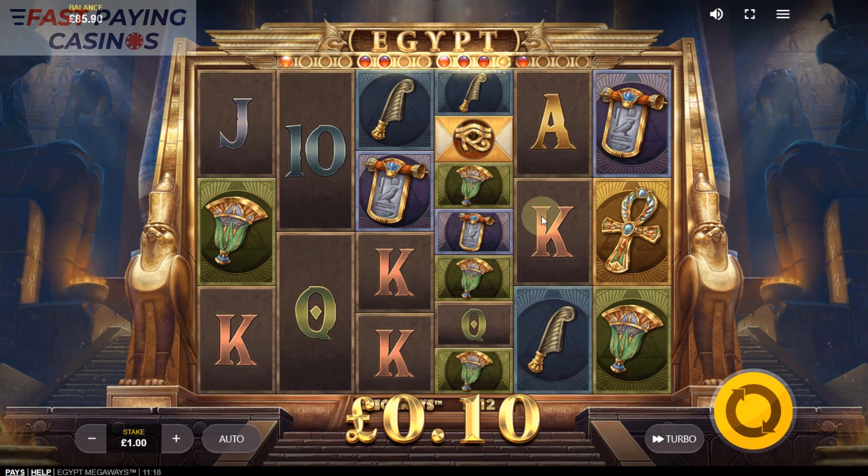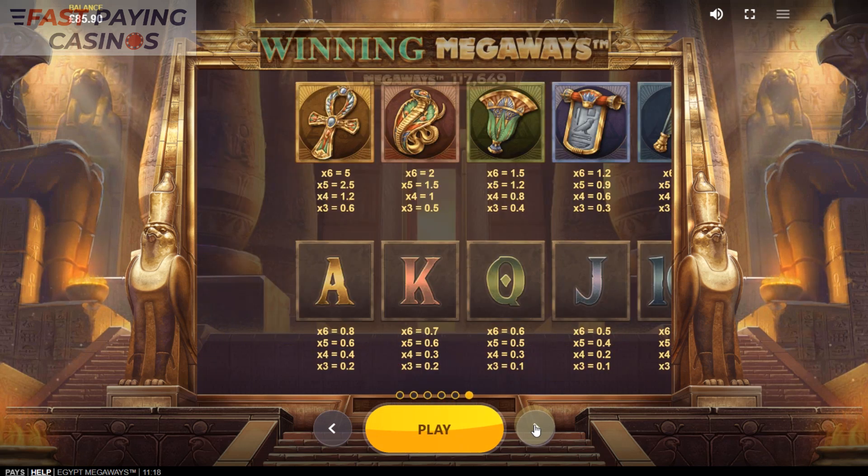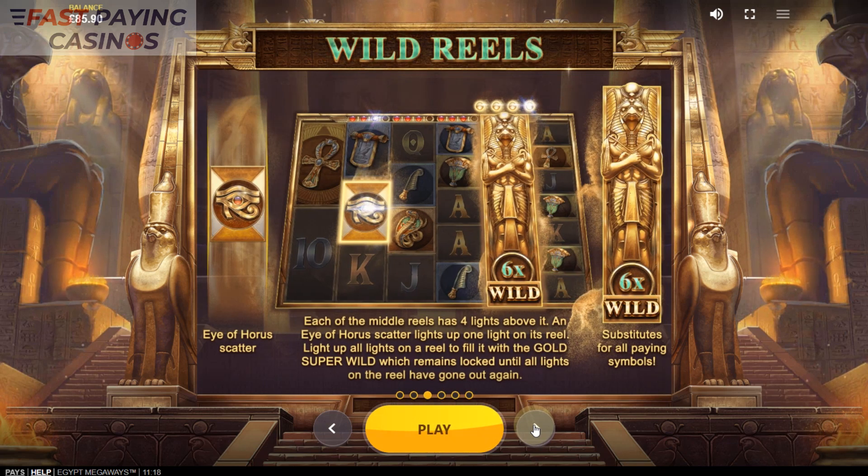RTP is 95.71%. The symbol pays go from 5x down to 0.4x for a 6-of-a-kind, and essentially the game features collapsing symbols and tumbles.